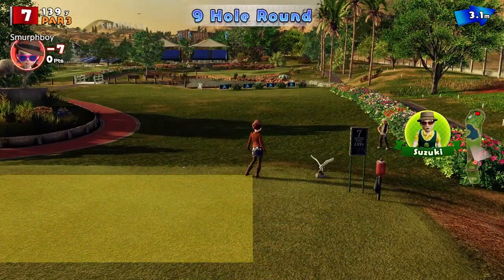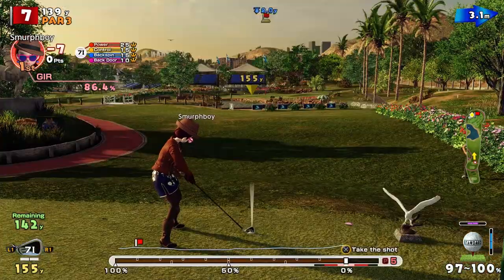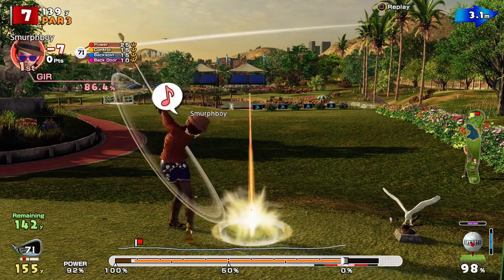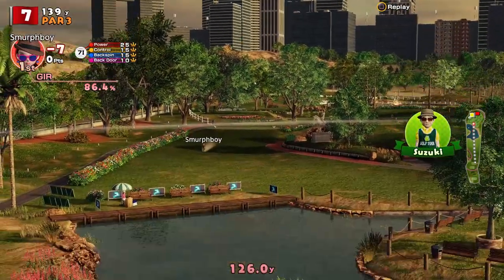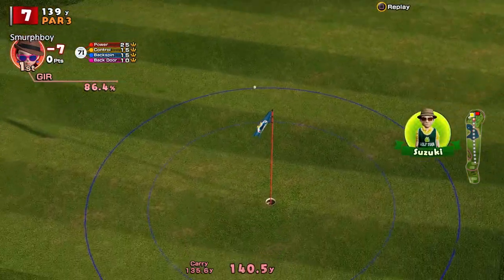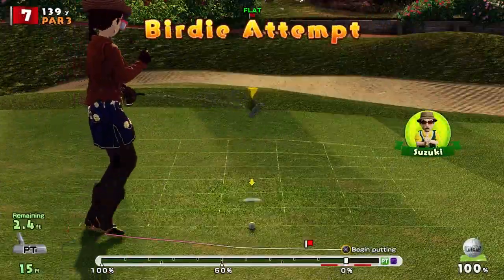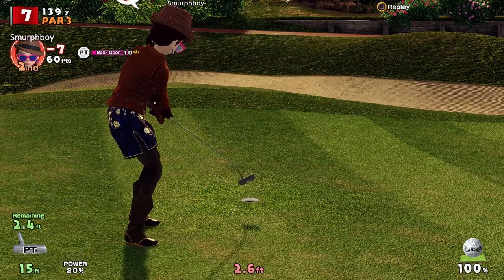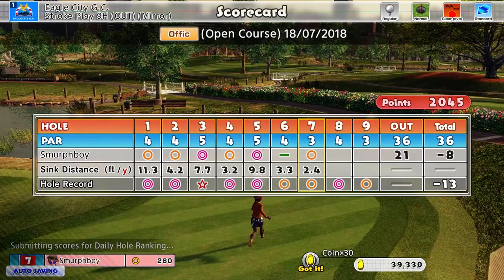Seven's the dinky little par three. This is going to be a bit interesting — we'll go backspin again. Wind should turn it over a bit, hopefully bounce on that hump — yeah and then stop. Oh get that — I'll take that! Sometimes the par threes are the hardest, you don't get them close, but on Eagle City the greens are pretty forgiving.